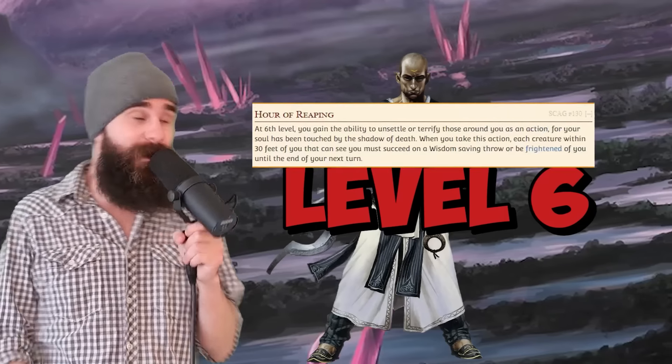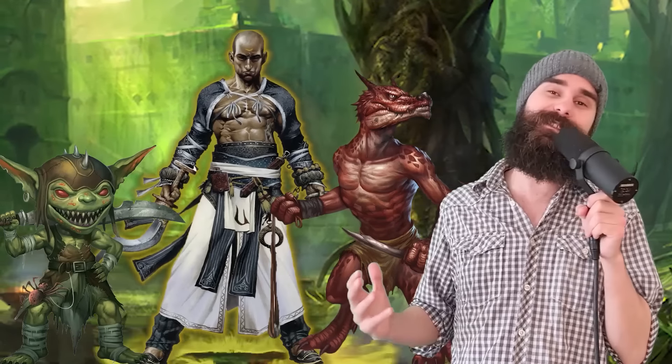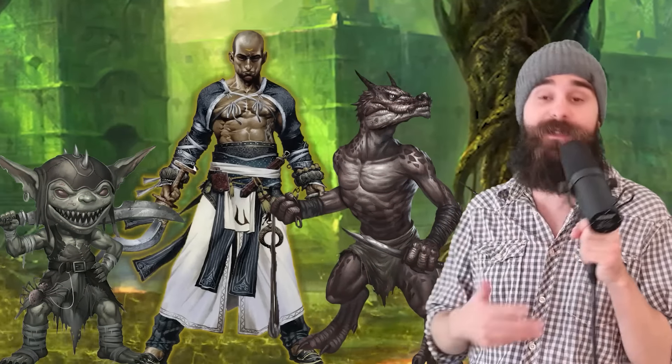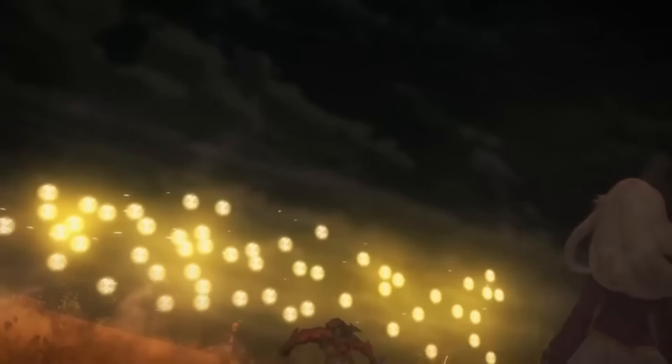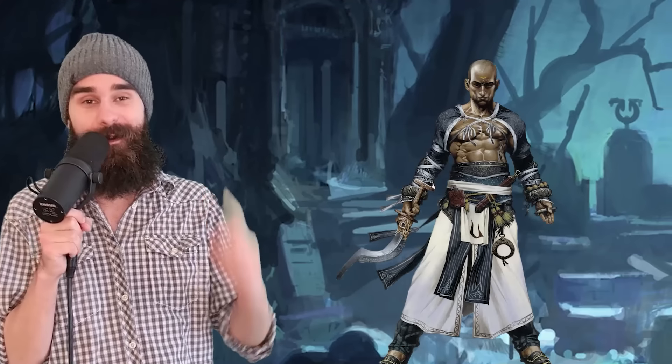This is amazing for plowing through hordes of weaker enemies, tanking damage and then regenerating with every kobold you murder. Then at sixth level, you get the Hour of Reaping ability, letting you use an action to terrorize everybody nearby. Any creature within 30 feet of you needs to make a Wisdom save or be frightened of you until the end of your next turn. A 30-foot radius fear effect is big. Sure, it costs your entire action, but usually they charge a ki point for doing things like this as a Monk. Not this time, though.